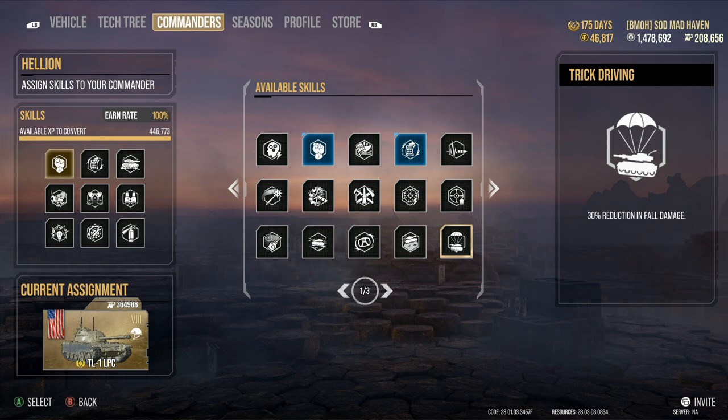Trick Driving — 30% reduction in fall damage. If you find yourself ramping off cliffs or falling down hills and killing yourself, this perk could be for you. It's not for me — we're gonna skip this one.